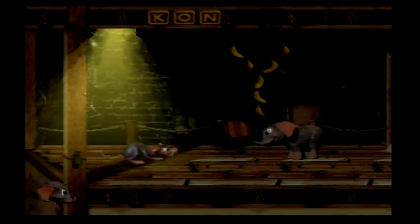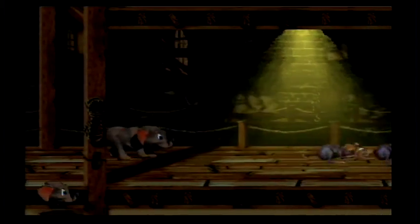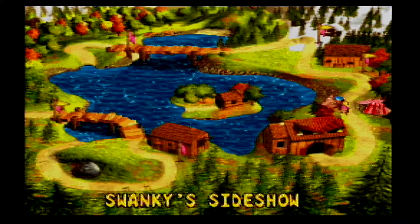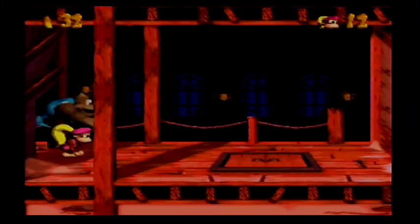Interesting — you can sort of angle your throws with this character. Interesting how that has never come into play before. I'm close. I forgot — flag poles. Flag poles are also kind of hard to see. They need to be more flashy.